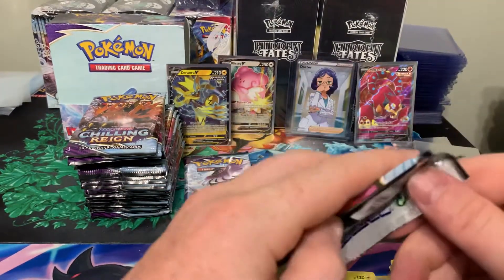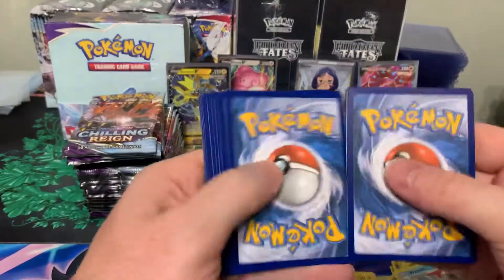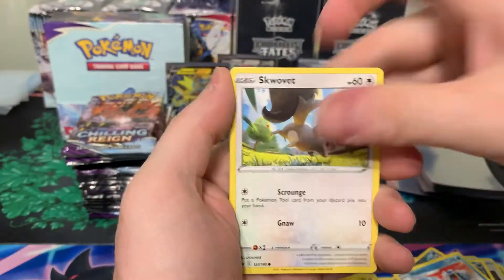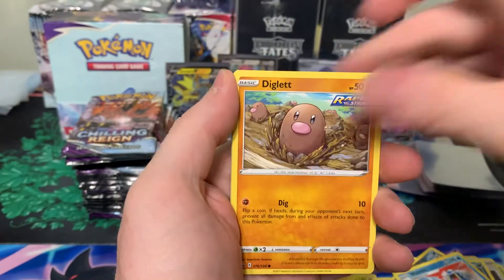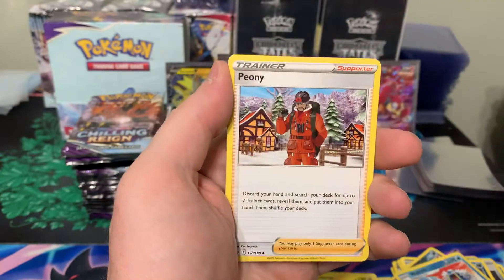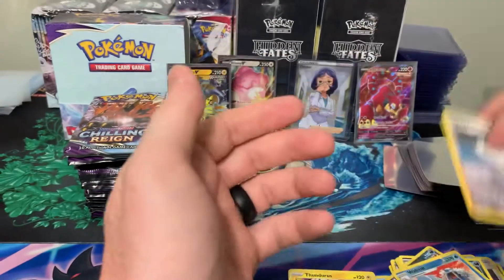Two packs to go. Pack fifteen: Inkay, Skovet, Scorbunny, Diglett, Golit, Energy, Drizzile, Fionni, Lucky Energy, Melanie, and Spiritune.